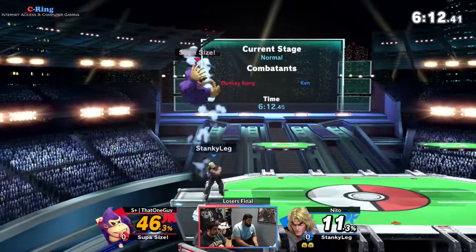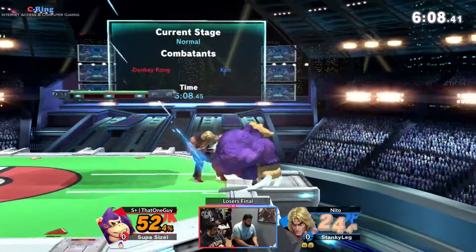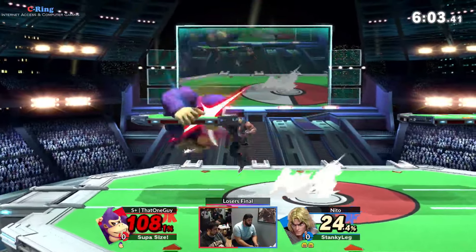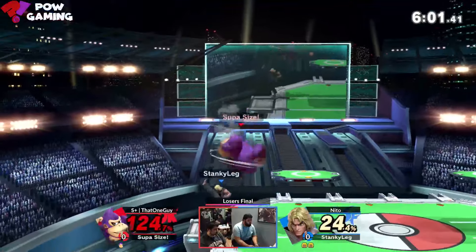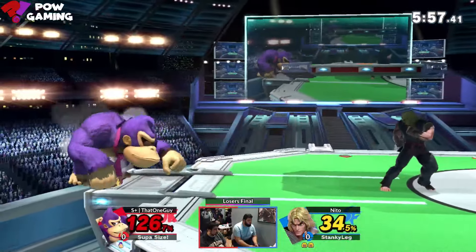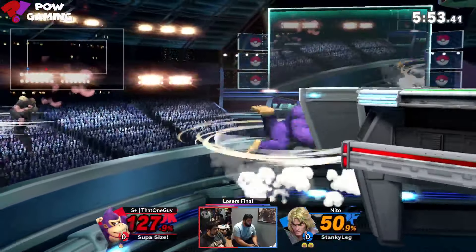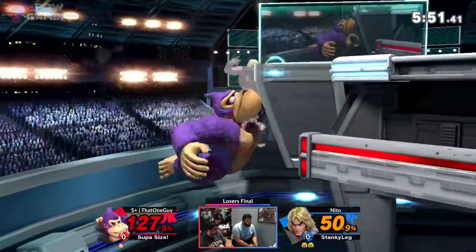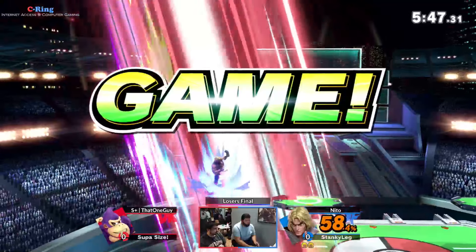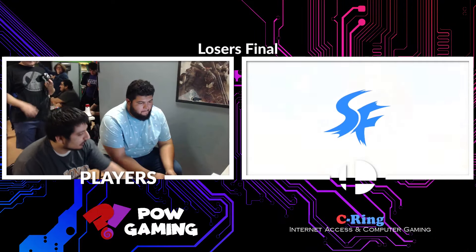Heavy. Heavy up tilt, good for catching landings. DK has a really hard time landing actually. A lot of his landing tools - it's literally dependent on if you're in front or behind him. That's it. He's not dead. I think he was trying to go for heavy Shoryu. Yeah. You can do a light and a heavy Shoryu? Yeah. See how it doesn't do the flames? When it's in flames, he does a heavy like that. This is Street Fighter, guys. We don't jump against Ken.